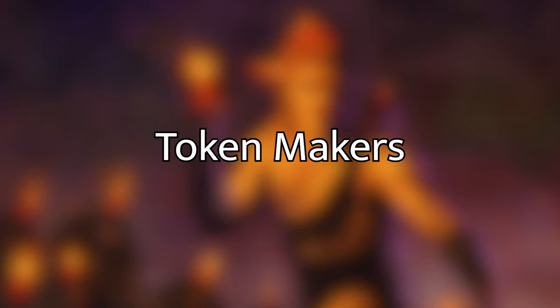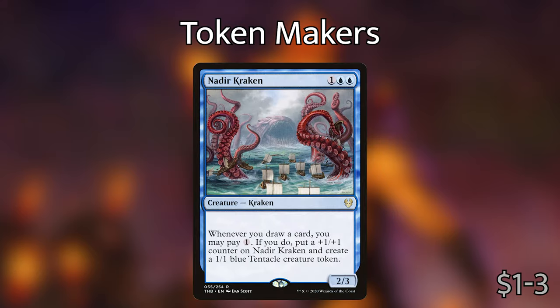Now let's go over the cards we are going to be adding. We're adding 13 cards since we took 13 out, and I'm going to keep the mana base pretty much the same. Starting with token makers — since Gavi makes us tokens when we draw cards, we want to be playing other ways of making tokens as well. Nadir Kraken costs one blue blue for a Kraken, and whenever you draw a card, you may pay one colorless mana to put a +1/+1 counter on Nadir Kraken and create a 1/1 blue Tentacle creature token. This rewards us for drawing cards, and if we have extra mana we can pump it in to make it bigger and generate another token.